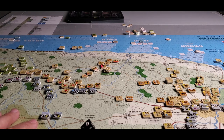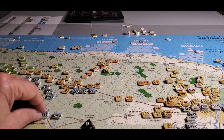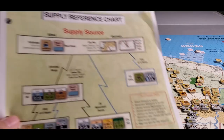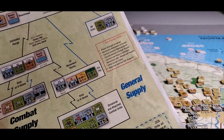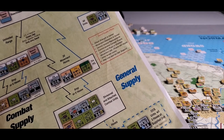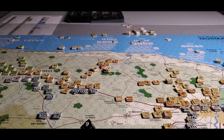You're not allowed to inspect stacks until you actually commit to the attack, so there is some subterfuge. You could hide your HQs if you wanted — put one under a flak unit — but it's pretty obvious because HQ range is going to be within a certain movement point or hex radius, either six movement points or six hexes. You're just going to be working off that metric.